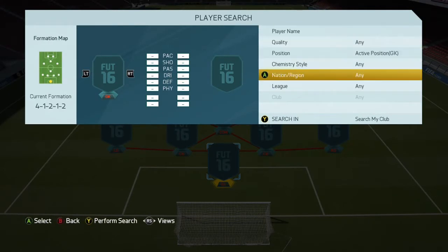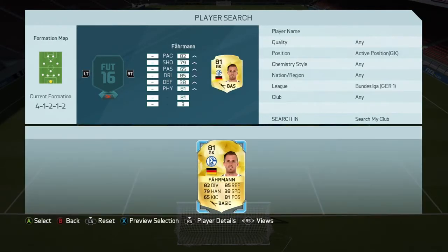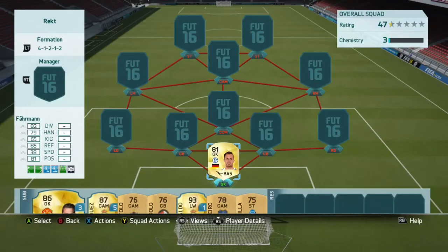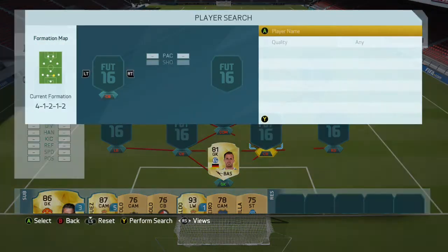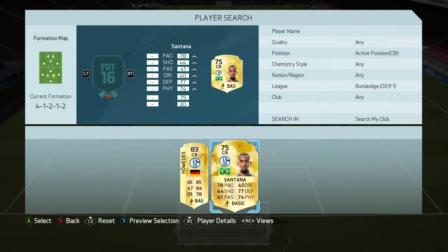In goal, straight away, we will start with the one, the only Farm — and I think that's how you pronounce his name. You have no idea how many saves he makes; he's just OP as hell and you will be amazed by him. Then in the right center back we will have Santana.